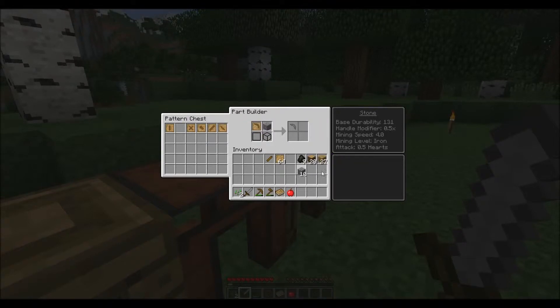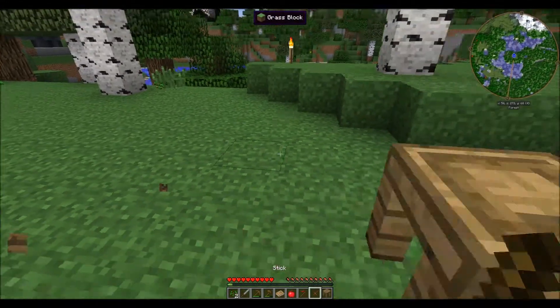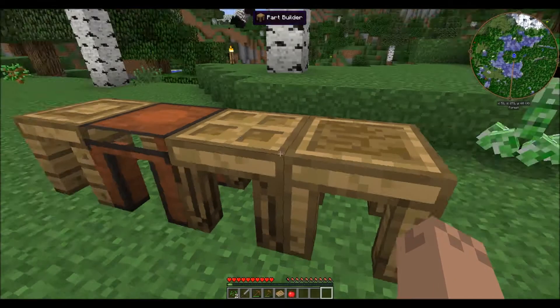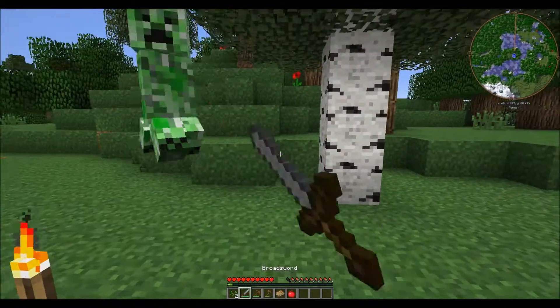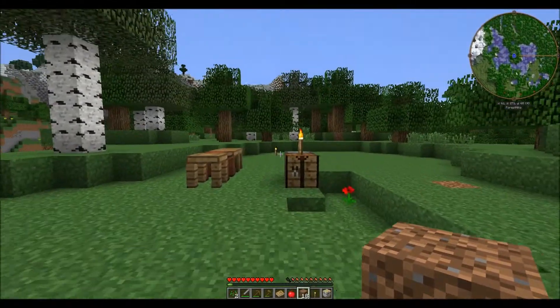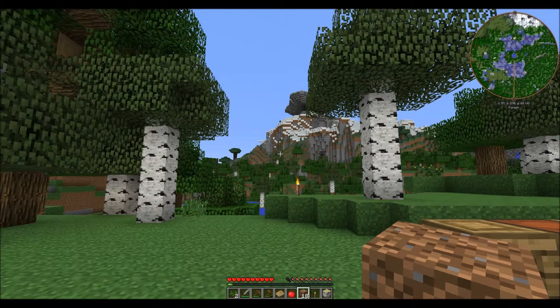There we go — pick axe head. Let's do this, this, and this — there's the stone pickaxe. Oh crap, that's not good — the creeper found us! I knew that was happening. Okay, well we have a hole now. Alright guys, I'm gonna clean this up and I'll see you next episode. Hope you guys enjoy the series and thanks for watching. Please subscribe if you haven't so you'll get notified whenever a new episode comes out. See ya, bye!